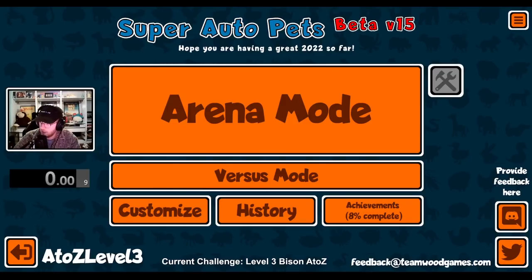Hey everybody! I'm unlocking every sticker and badge in Super Auto Pets in order from A to Z. Today's animal is the Bison. The Bison is a tier 4 unit that at the end of each turn will buff itself if you have a level 3 pet in your squad.